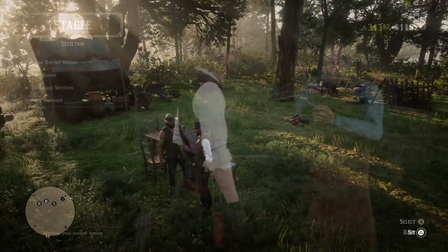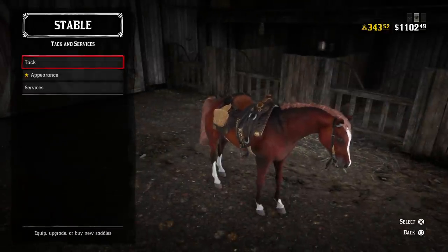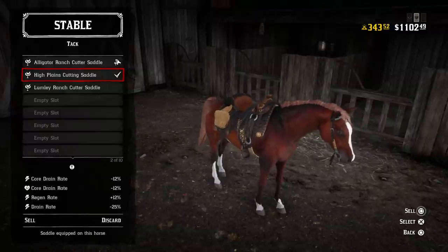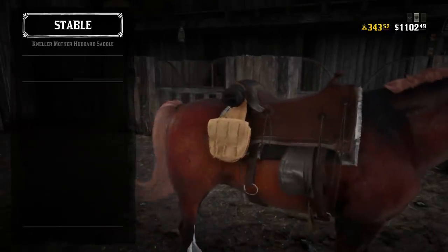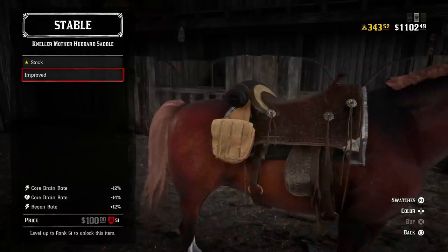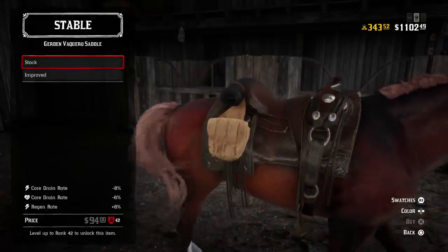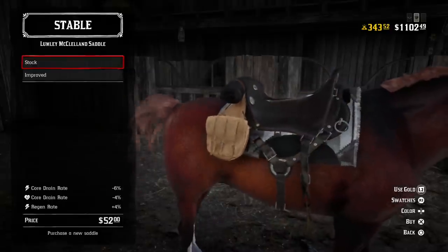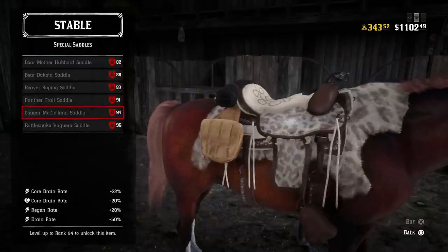The first thing you need to remember to do is to upgrade your horse. There are two things you can upgrade with your horse, but it's slightly different from single player. Unlike single player, you only have the option to choose a saddle, but within that saddle you'll get different options to upgrade. There are four things to look at: stamina core drain rate, health core drain rate, stamina core regen rate, and stamina core drain rate. The better values you have, the more improved your horse is going to be. This will depend on your rank — around rank 30, 40, or 50 you can start looking into this.